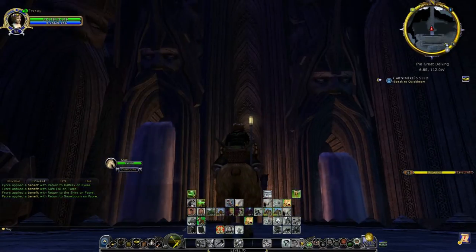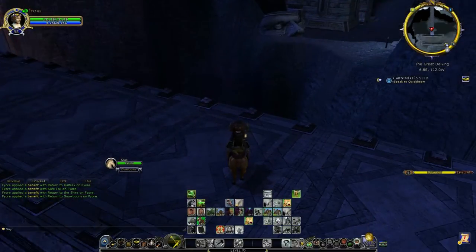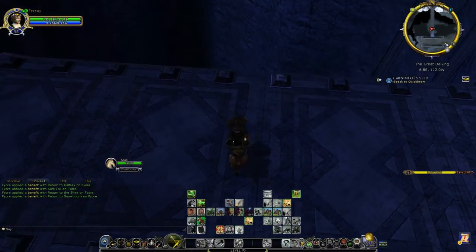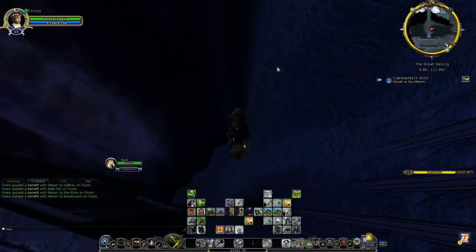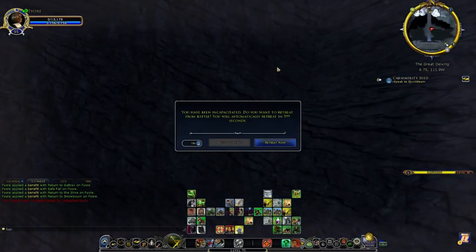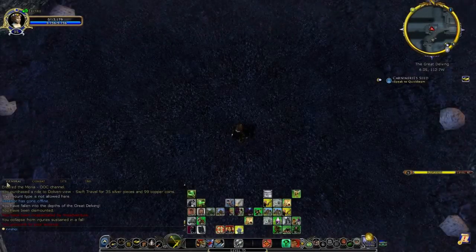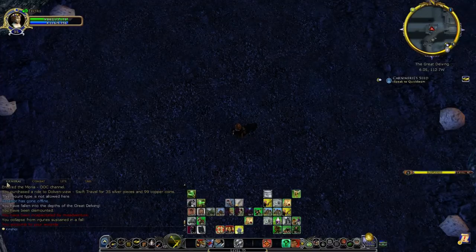We're on this big bridge with the Dwarven heads vomiting water. We're just going to face east off this bridge and jump to our deaths — it's a very, very long way down. After retreating, we can see what it said: 'You have fallen into the Great Delving, into the depths of the Great Delving.'